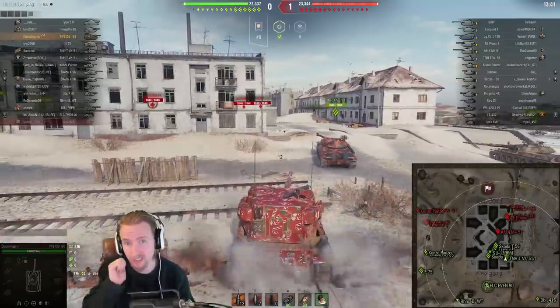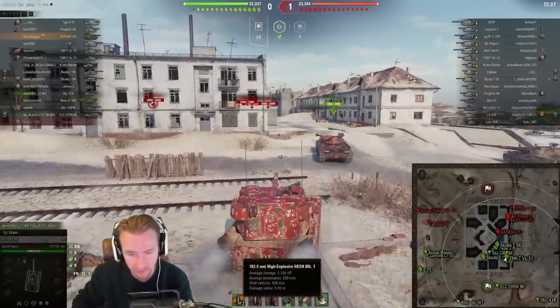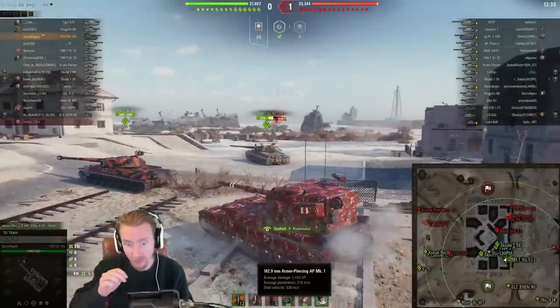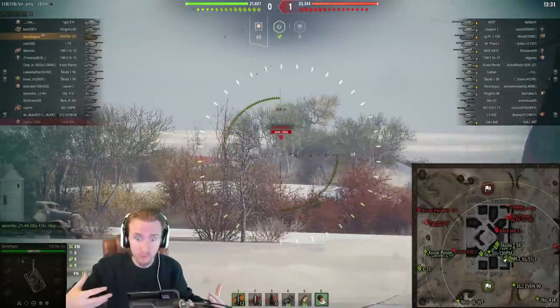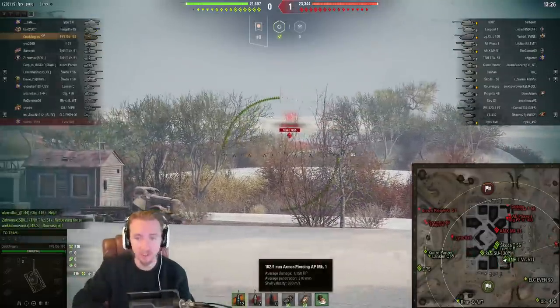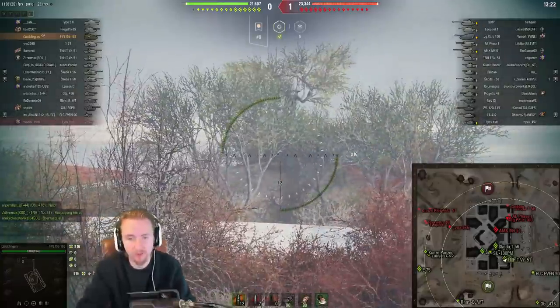Against the Skoda it still hits hard even when it doesn't penetrate, with its pretty poor 230 millimeters of pen. But it's got AP rounds with 182.9 millimeters, which means it will overmatch all 60 millimeter plates and deal 1150 damage. And if you don't have the caliber to overmatch, you still get 310.